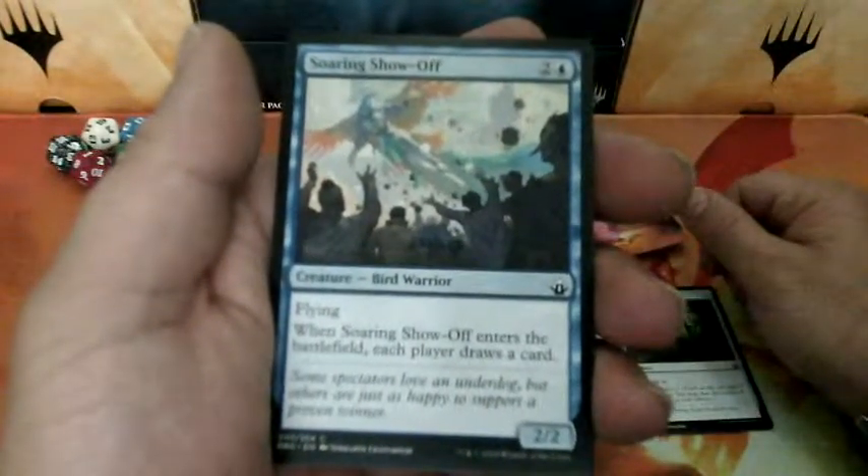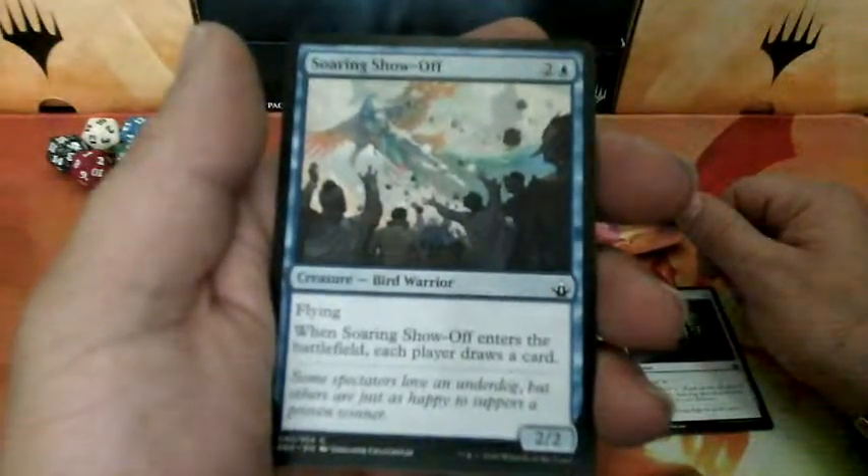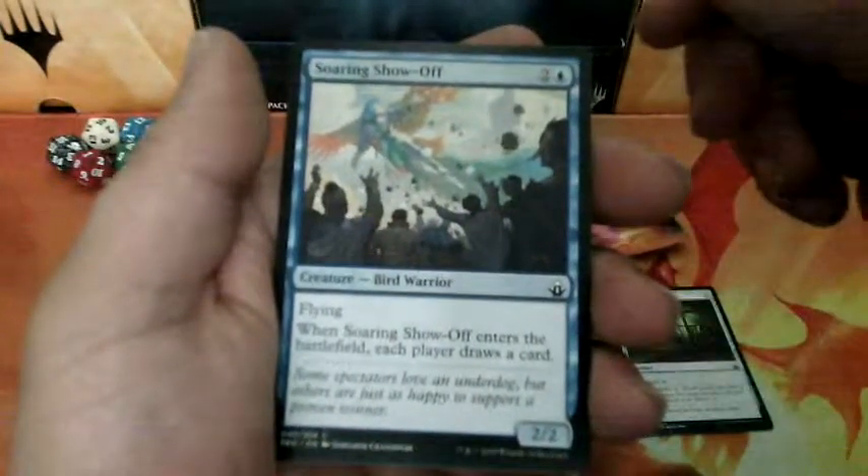Soaring Showoff, three drops. He has Flying. When he enters the battlefield, each player draws a card. And it is a 2-2.